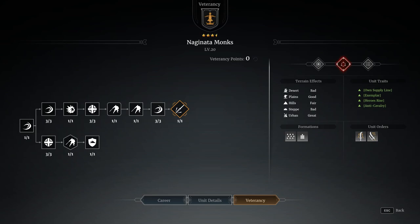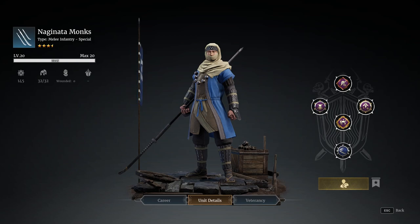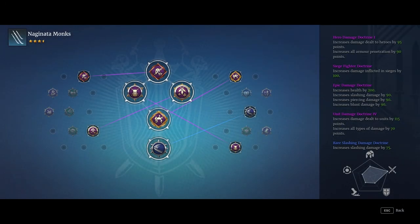Put them up against a unit of Prefecture Guards and you're really not going to hold up all that well. But if you can take out the enemy hero before he activates drill mode, then it starts to become a little bit more interesting. So to that end, I've been playing around a little bit with some of these doctrines.